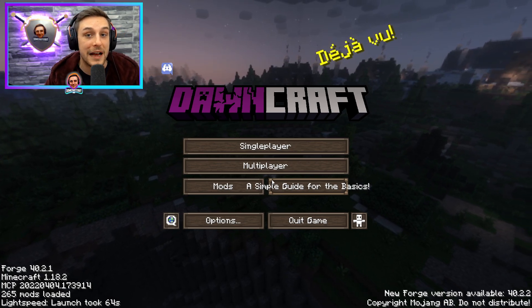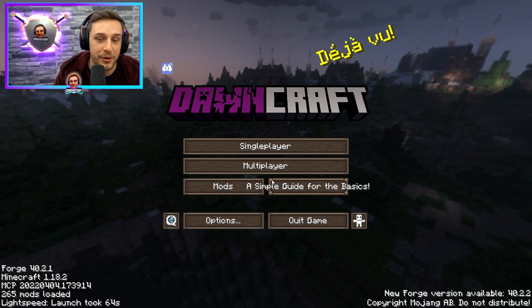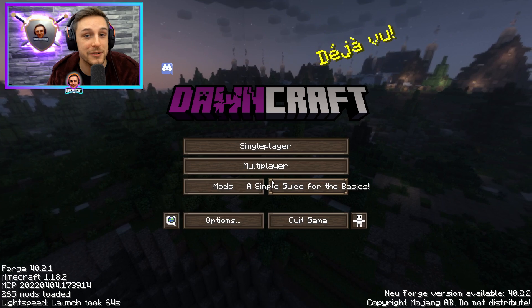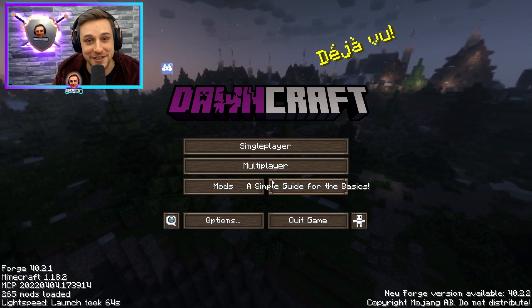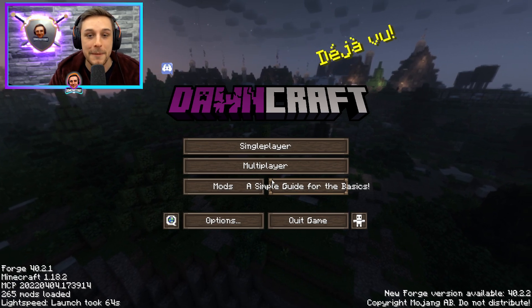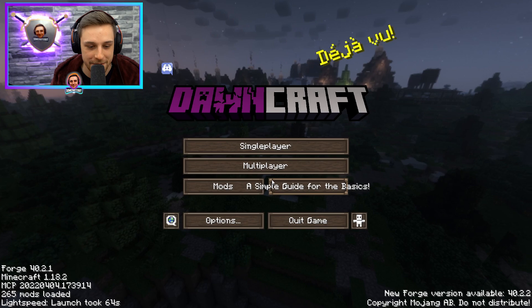The reason you want to put yourself back into survival before you save and quit is because if you leave while in creative, you'll re-enter in creative and won't be able to use the command to go back to survival since cheats aren't enabled. You'd then need to reopen to LAN, re-enable cheats, put yourself back into survival, then close and reopen again — which is a pain.